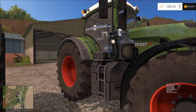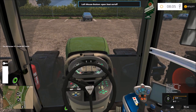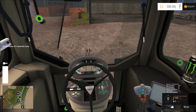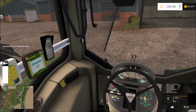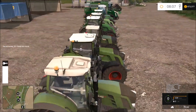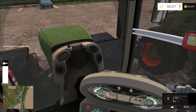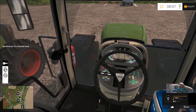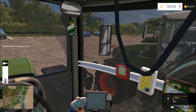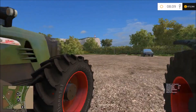Now onto the 927 Vario. This is where they start to get rather good with the IC controls. You can literally turn it around like that, and I think this is useful for implements at the back, like logging. I can imagine this being a really useful mod for logging. It is pretty standard otherwise. The only thing I do not like about this is the mirrors are blanked out, but it is still not a bad mod.